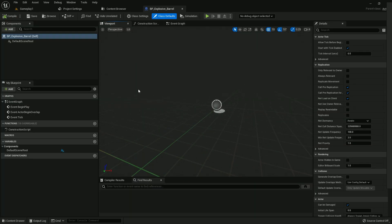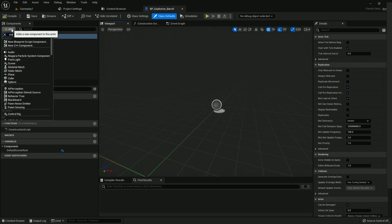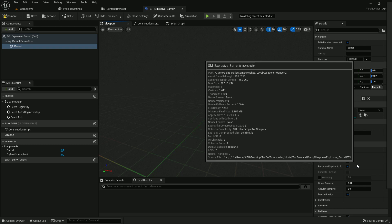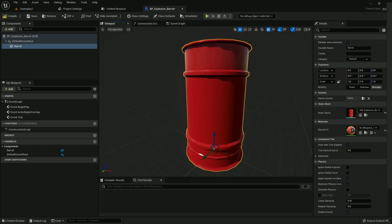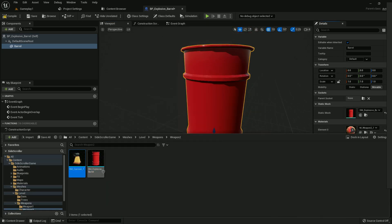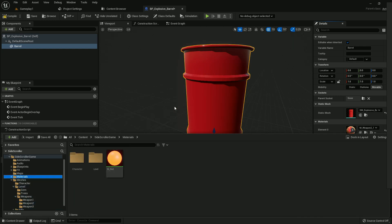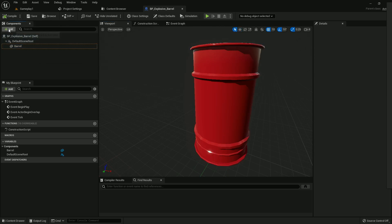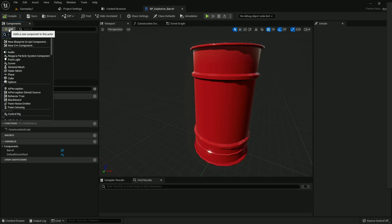Here we need to create a few things. First of all, I'll add a static mesh and name it Barrel. I'll assign the static mesh — here is the mesh I downloaded and imported. Please download and import it as well. We can also add the red material which I created in a previous tutorial. Now add a box collision.